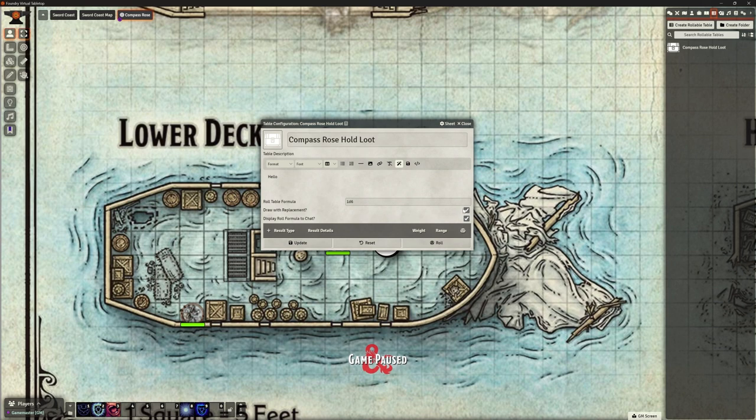There's a 'Draw with Replacement' option. This means if we roll a one and get five bottles of wine, the next time we roll a one we'll get five bottles of wine again. We can turn that off so once something's been found, it's gone. I'll leave that on for now. There's also a 'Display roll formula to chat' option — we'll see how it works and decide later.